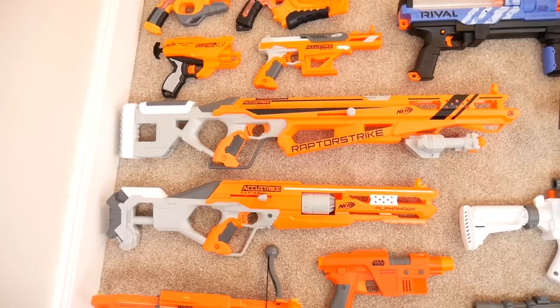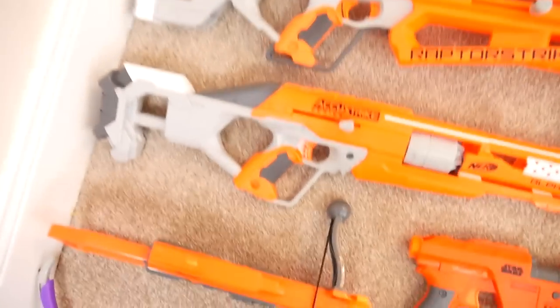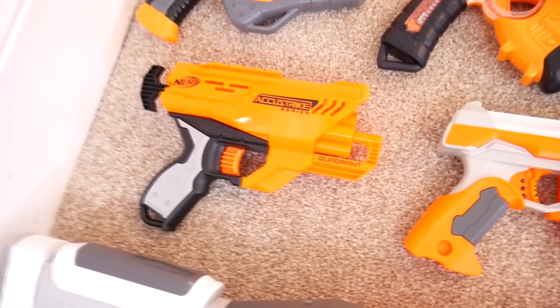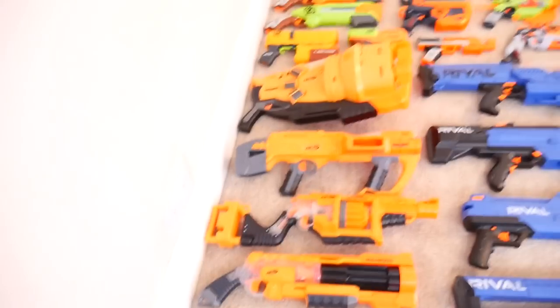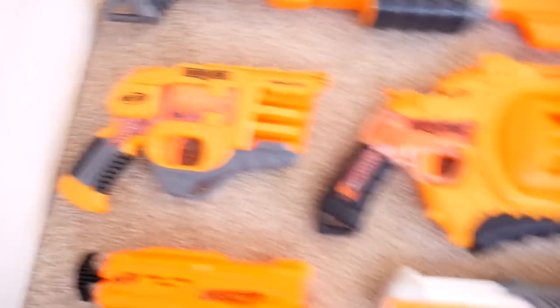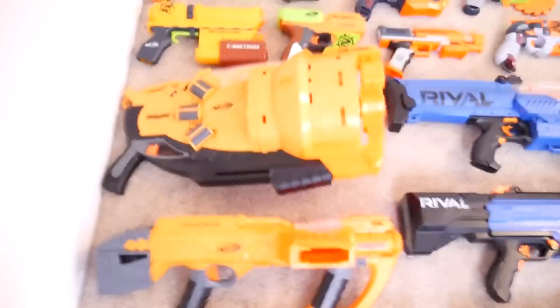Moving all the way to the left side of the collection, we've got the AccuStrike blasters — the Alpha Hawk, the Raptor Strike, the Falcon Fire, and the Quadrant. Above them we've got the Doomlands blasters — the Persuader, Negotiator, Vagabond, Lawbringer, Double Dealer.